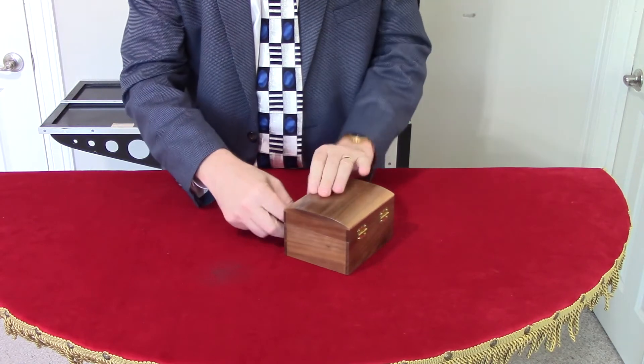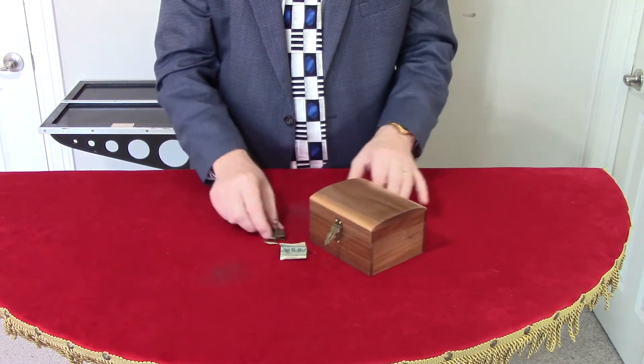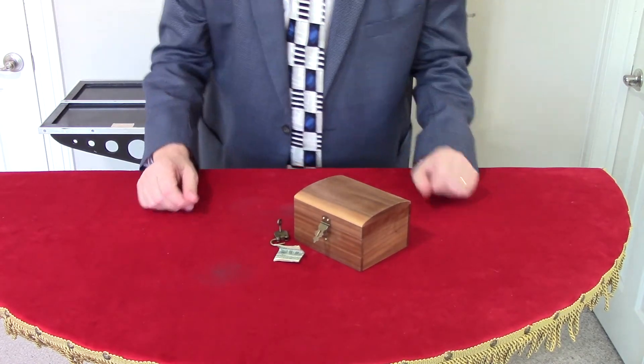The spectator can then open it up, and of course inside they find — in this case — the signed bill, or whatever it is. It's really not under the gun for the speed demo. I think you'll find it pretty smooth. Thank you.